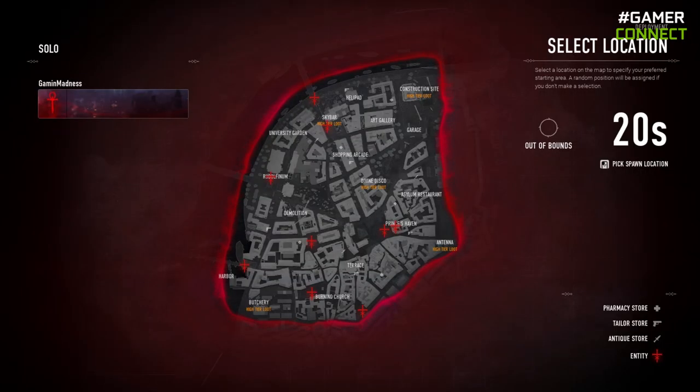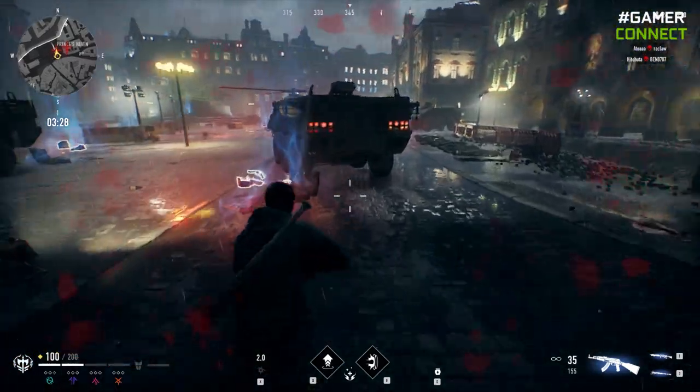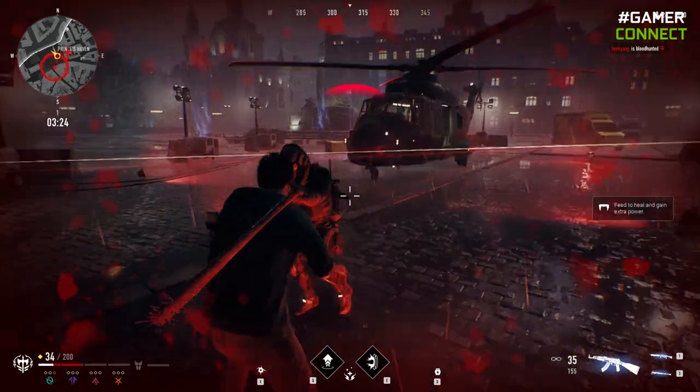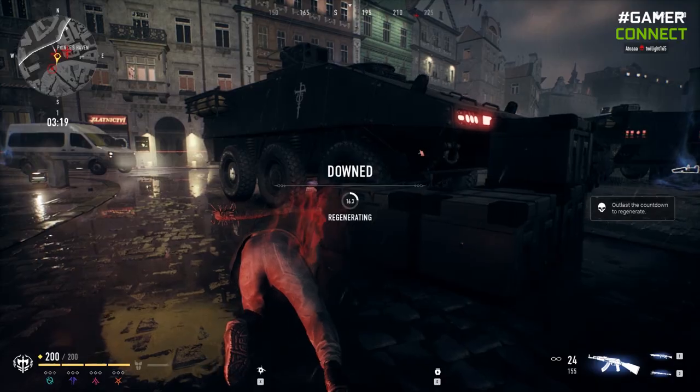While spawning, there is one location you might not want to drop on — the place marked as Entity, because these entities are AI-powered madmen. They have powerful weapons and it will likely take a full squad to take the whole area down. If you do manage it, you will get high-tier loot, but it is very, very hard to take these AI enemies down.